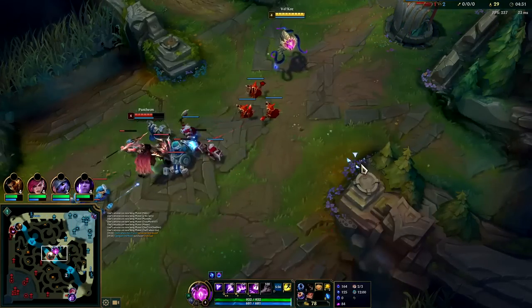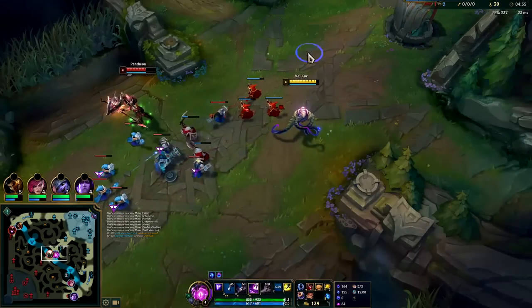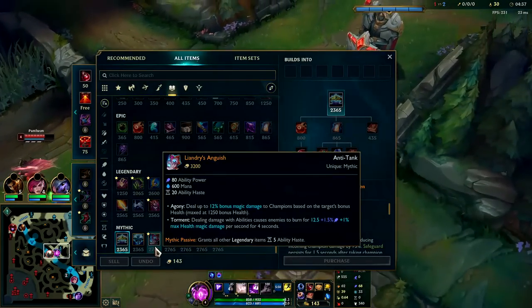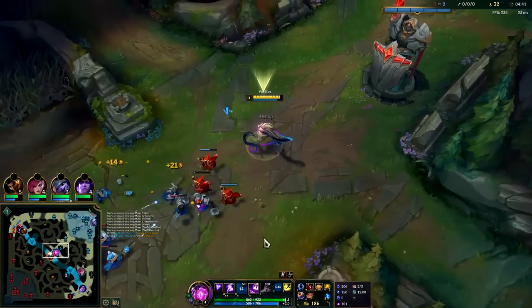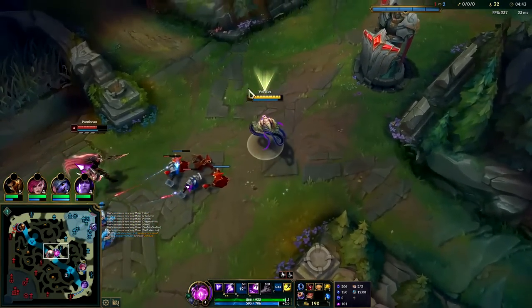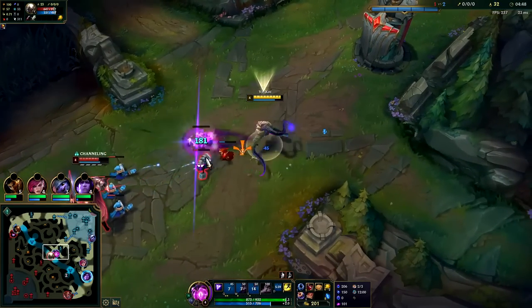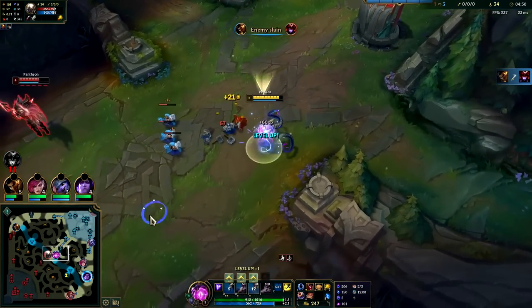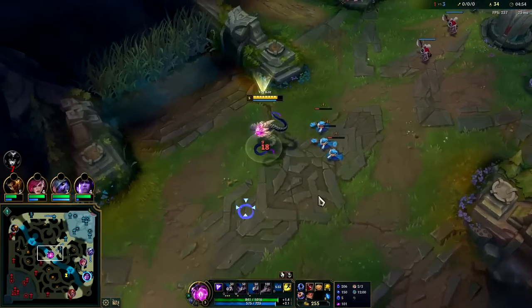If you're trying to maximize your damage versus tanks then you're going to be going Liandry's Torment. You can even go the HP no-mana mage mythics. When he goes in for the last hit we look for our E. You ideally want to E when your W is up because your E will hold them inside of your W.